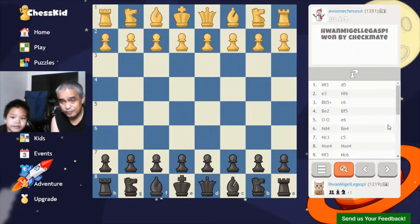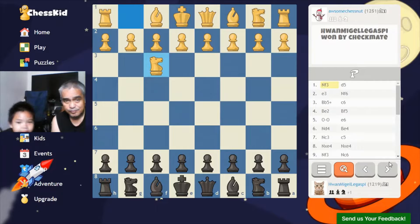We're almost the same rating, and his first move is Knight to F3. Usually players push the pawn in front of the king or queen, but he moved the knight instead.